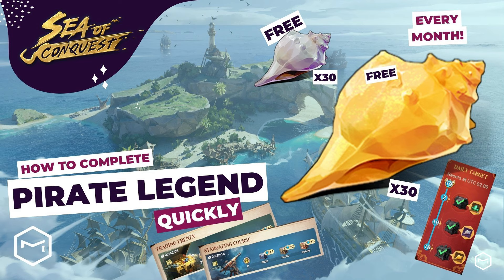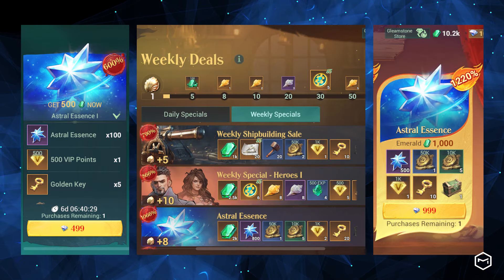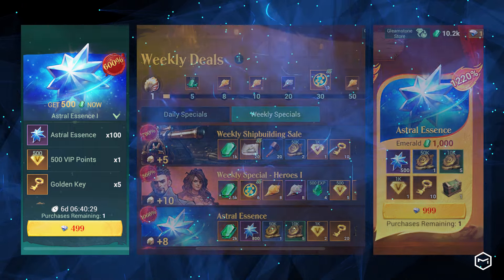If you want to learn how to complete them quickly, please watch this video — the link is in the description. You can also purchase Astral Essence from the value packs, weekly special deals, and monthly special deal.